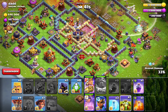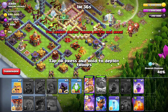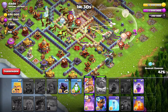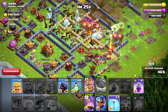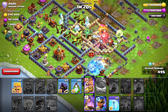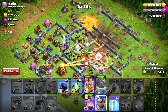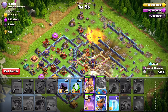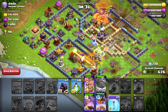Then we start into the right side with ice golem, valkyries, and root riders. We can drop the king with them or sometimes to the other compartment — in this case I'll drop one overgrowth spell for the core so the root riders don't go too crazy. We've got CC coming out with loons, and that's why we have the poison spell to counter CC troops that we won't take down with the warden and fireball. Root riders are opening the path for the queen.